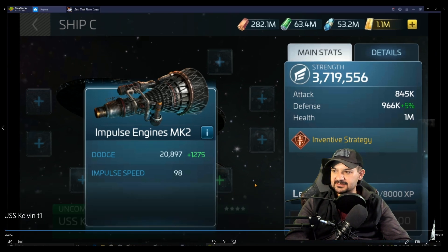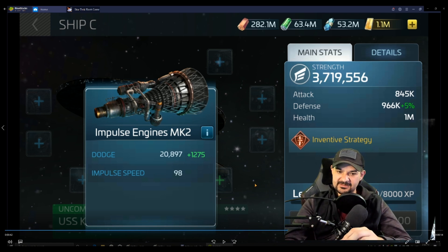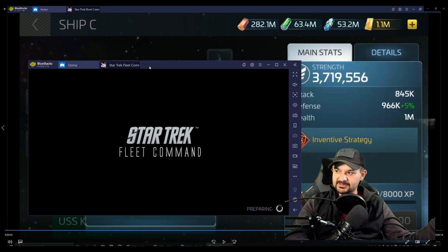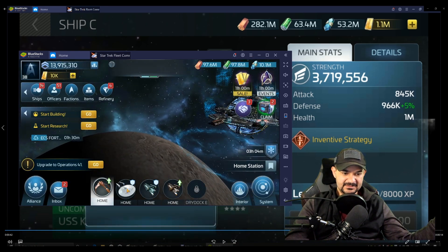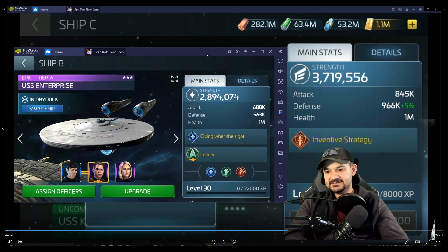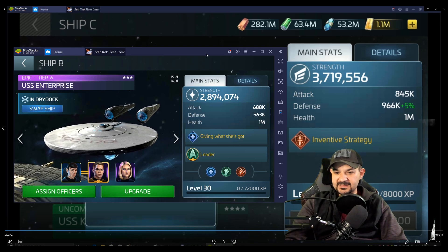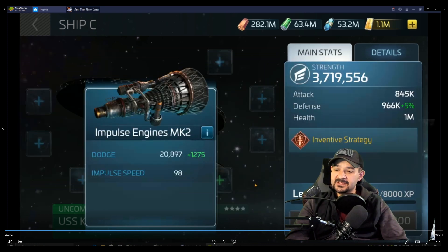Let me open my client quick and I want to do a comparison against my Tier 6 Enterprise — the power and attack are going to be the biggest differences. I just want to see a side-by-side comparison on both of them. Here we go — base stats: the Kelvin's attack is 845 compared to the Enterprise's 688, and the Enterprise's defense is 563 versus the Kelvin's 966. That is a drastic difference even at base level one.